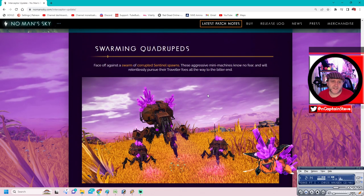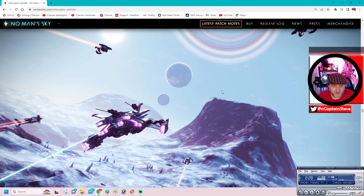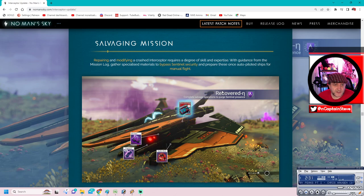Swarming quadrupeds: Face off against swarms of corrupted sentinel spawns. These aggressive mini-machines know no fear and relentlessly pursue their traveller foes all the way to the bitter end. They are little gits, but they are quite cute. Salvage missions: Repairing and modifying a crashed interceptor requires a degree of skill and expertise with guidance from the missions log. My missions log didn't work that well - it helped me find the first component, but didn't help me locate the second. It wasn't until I destroyed a freighter and a load of attack ships that it gave me the second one.